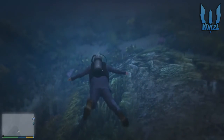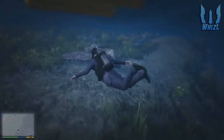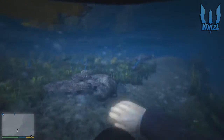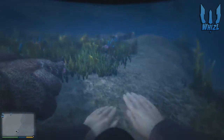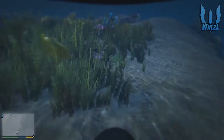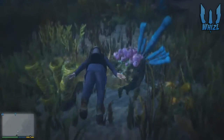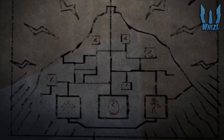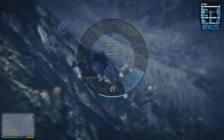Hey, what is up guys, Wizzo here. Today I'm going to talk about the possible alien egg that is laying in the sea in a really rare location. This could be the cracked egg or alien egg from the mural, or this could be the egg we need in order to get or obtain the jet bag.